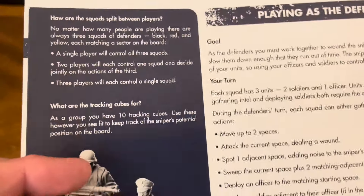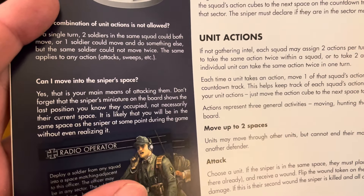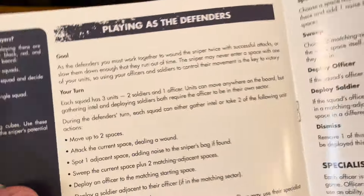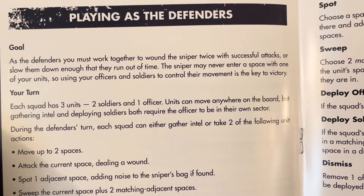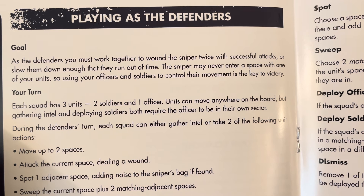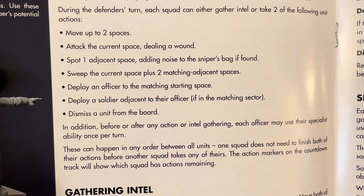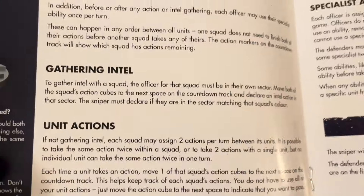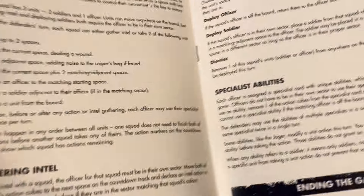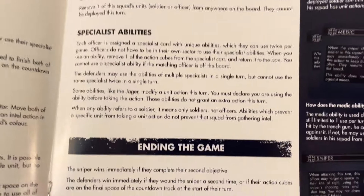Turning to the defender section: how are squads split between players, what are the tracking cubes for, can I move into the sniper's space? As defenders, you must work together to wound the sniper twice with successful attacks, or slow them down enough that they run out of time. The sniper may never enter a space with one of your units, so using officers and soldiers to control their movement is key. On your turn you can move up to two spaces, attack, spot one adjacent space, sweep, deploy an officer or soldier, dismiss a unit, gather intel, and use specialist abilities.